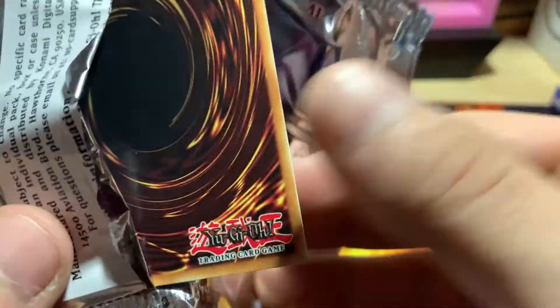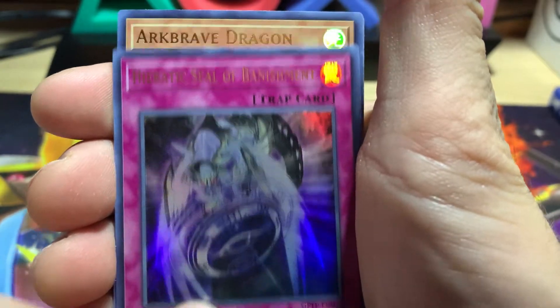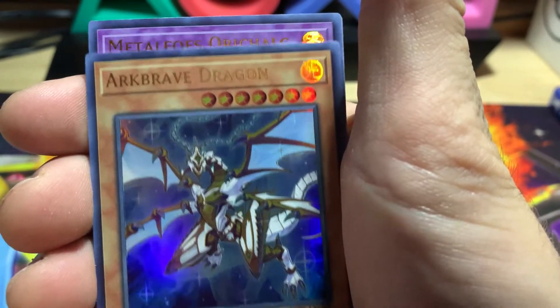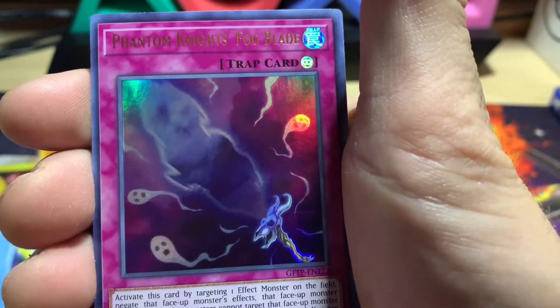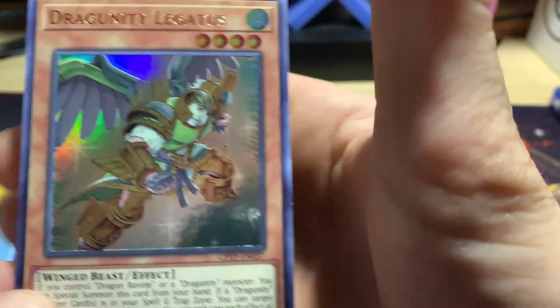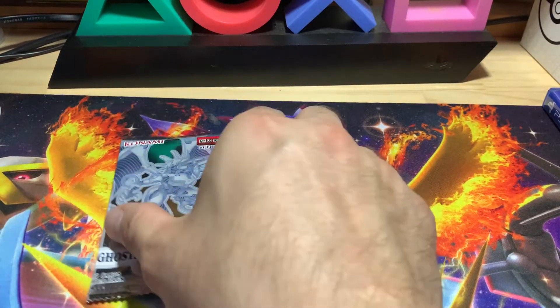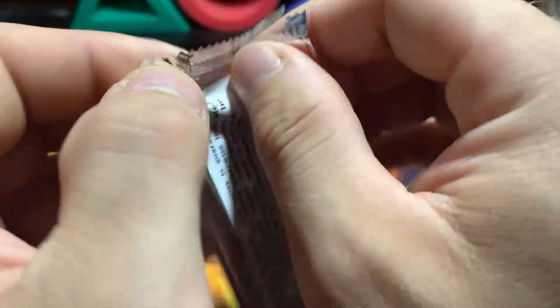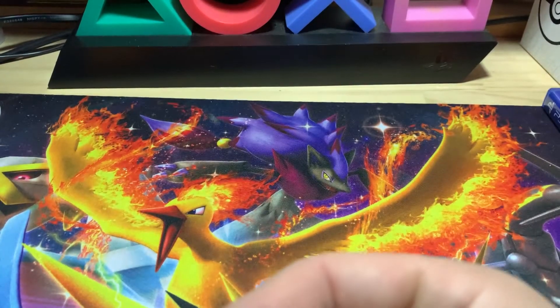We got two more packs left to try to pull a Ghost Rare today, and we do have some more coming in the mail eventually. So we have Heretic Seal of Banish, Piratic Seal of Banishment, Arc Brave Dragon — that's a nice one, I don't think I have that yet. Metal Foes Oracle, Phantom Knight's Fog Blade, and a Dragoonity Legatus. I think that's the Dragoonity I do have. I don't have the Remus, which would be pretty cool — I know that's a little bit more on the expensive side.